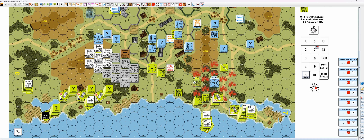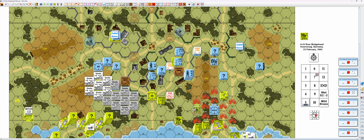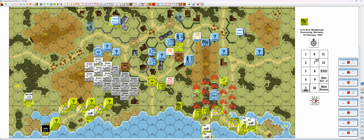So movement phase. This guy will assault move to there for two. This guy will assault move there for one. This guy will assault move there for two. This leader will move — one, two, three, four, five. This guy will assault move to there for one.